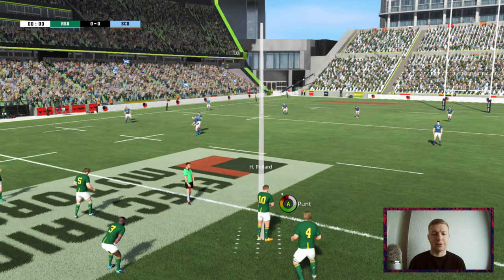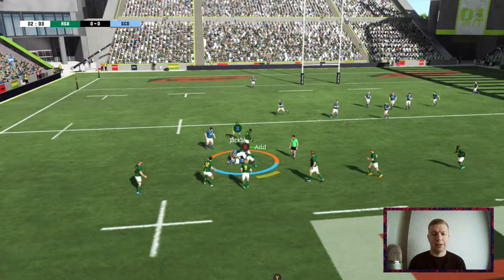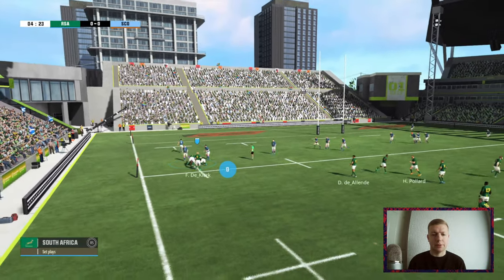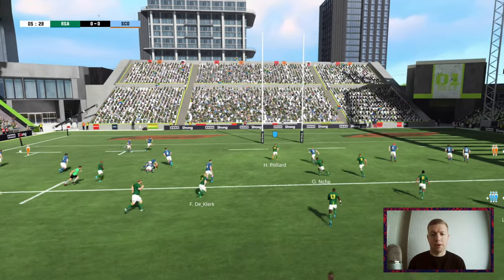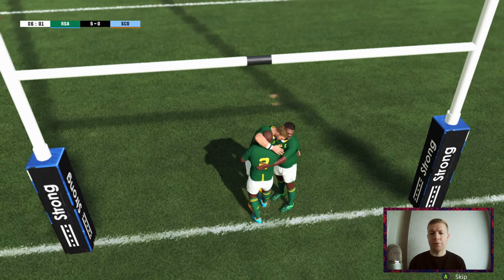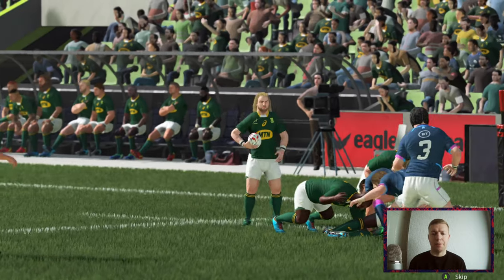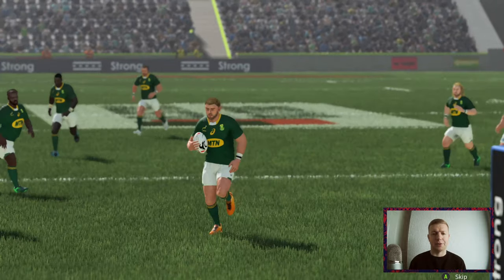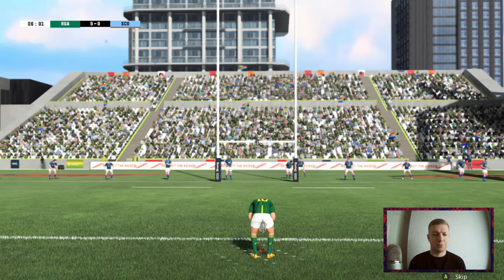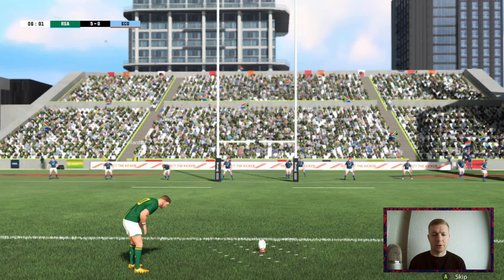I'm not playing on next-gen consoles, so you guys on there are probably getting an even slightly better looking version. I do suffer with a bit of frame rate issues, but I can see in some of the first console patches they're looking into that. Graphically it certainly looks a lot better. We turn the ball over instantly and Pienaer is already away — Faf de Klerk — Pollard — and just like that we're going over straight away! André Pollard, try scorer under the sticks. It just looks better. One of my big criticisms of Rugby 20 was that all the players looked like weightlifters.